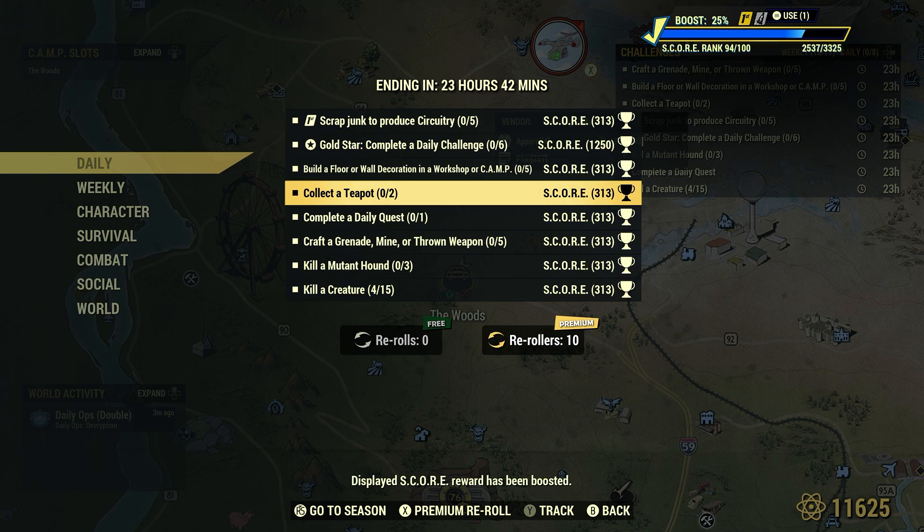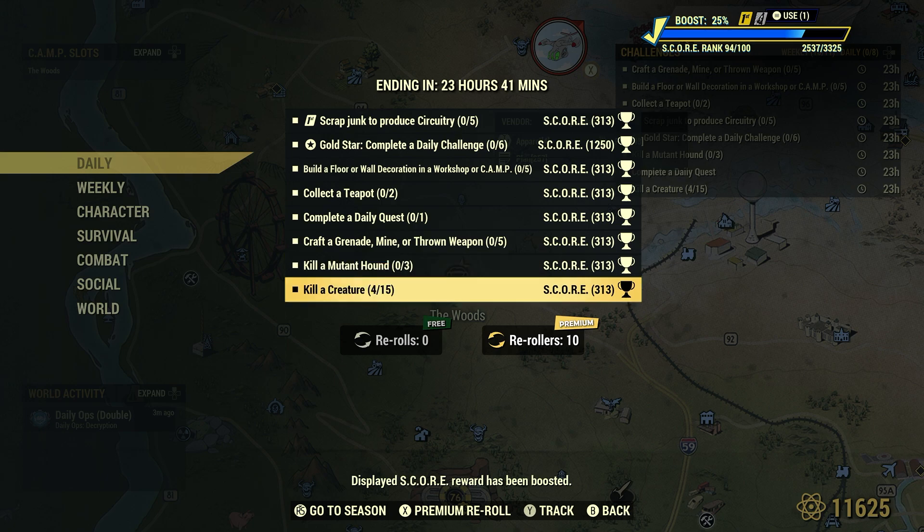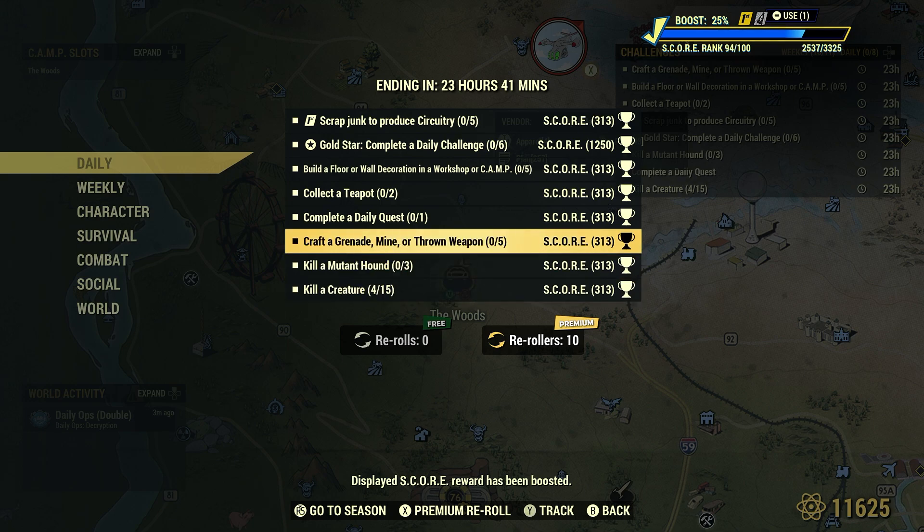You guys are awesome - great comments and tips which are greatly appreciated. There's quite a few things we can do here in our camp. I re-rolled kill mutated creatures and got kill a creature 15 instead, just an FYI. Craft a grenade, mine, or thrown weapon - 5. We get this one maybe a couple times every single month.